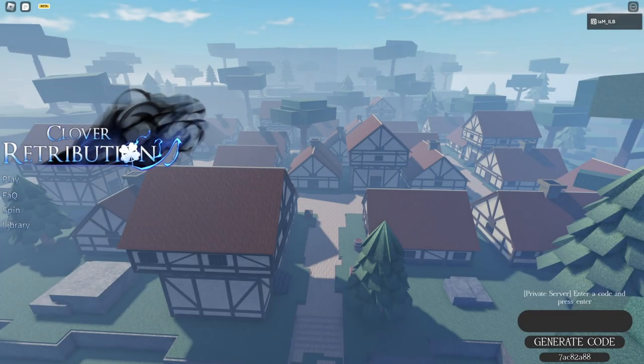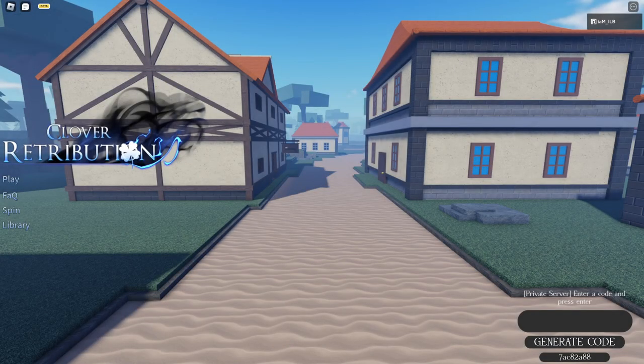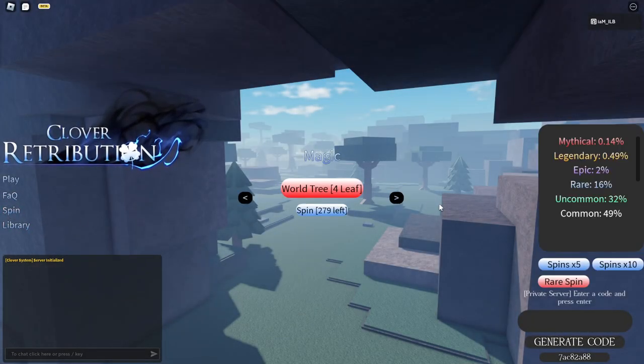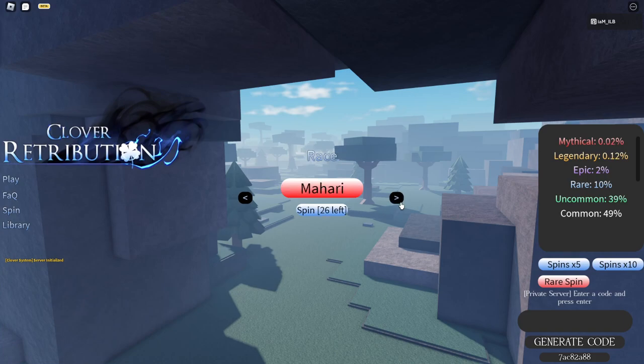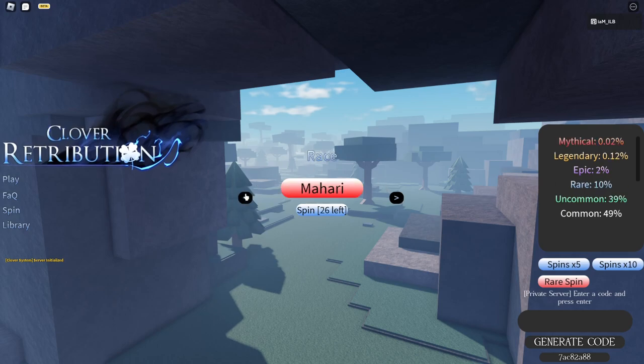What's up, it's your boy. We're back with another video and today I'm going to be showing y'all where to find Dan's Hand. The only reason I'm on the starter menu is because we're about to start the game. I'm also going to show y'all my race trait and build because everybody keeps asking me that in the comments. I got Love by Mana for trait, I got Mahari, and I got World Tree.